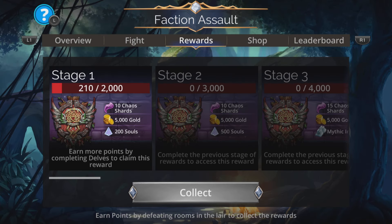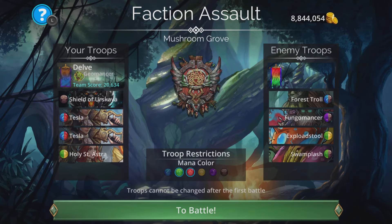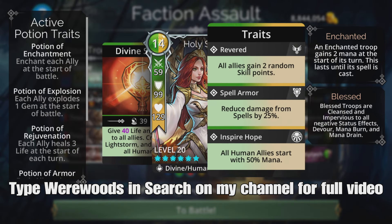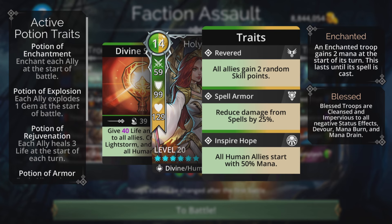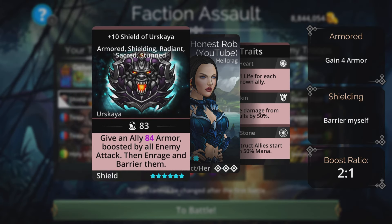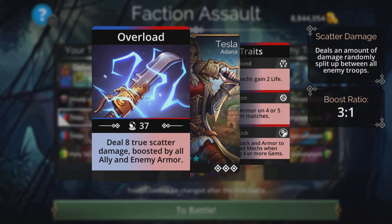Right on to the team itself. The basic team I'd use for this, for a no-mythic option, is the good old Shield of Eskaya Gaia, 2x Tesla, and Holy St. Astra. Holy St. Astra gives all human allies a 50% start with mana, gives life and armor to all allies, creates a Light Storm, and enchants all humans. Shield of Eskaya Gaia gives an ally magic plus 1 armor, boosted by all enemy attack, then enrages and barriers them. And then Tesla, boosted by all that, deals 8 true scatter damage boosted by all ally and enemy armor. So as the enemy gets harder, she scales in power.